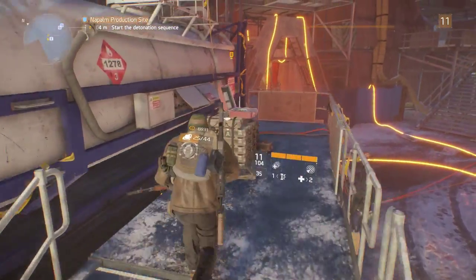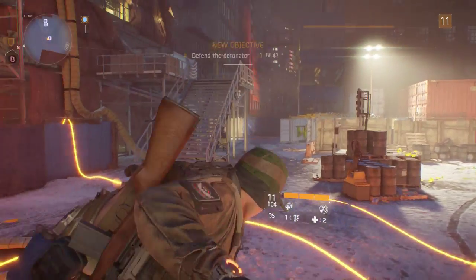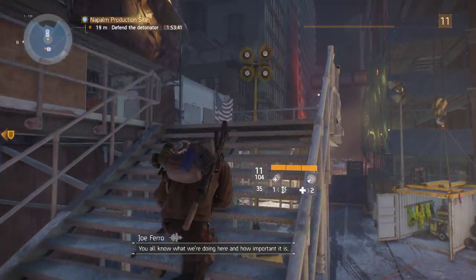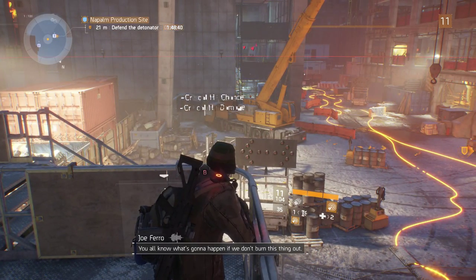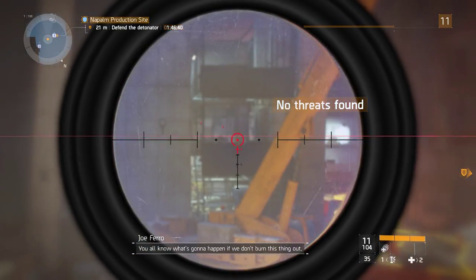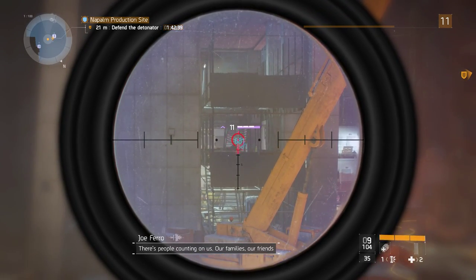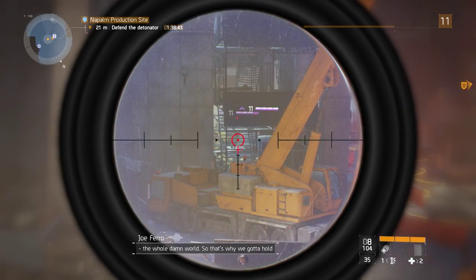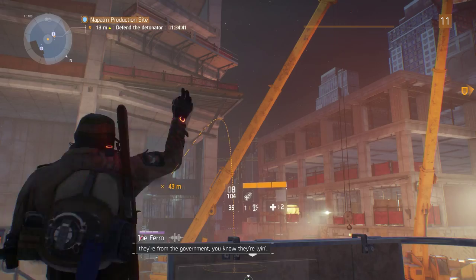Let's blow this joint. Do we have an escape sequence? Oh, defend it? Okay, I'm gonna go up here and hide. Please don't spawn here — I'm nervous. Here we go. I don't know if I can see them from there — yeah, I got this guy. Holy cow, we got a lot of purple enemies coming in. Let's smoke them out.